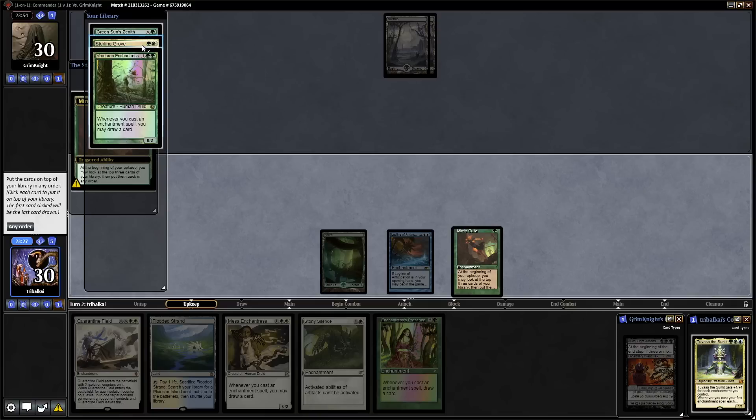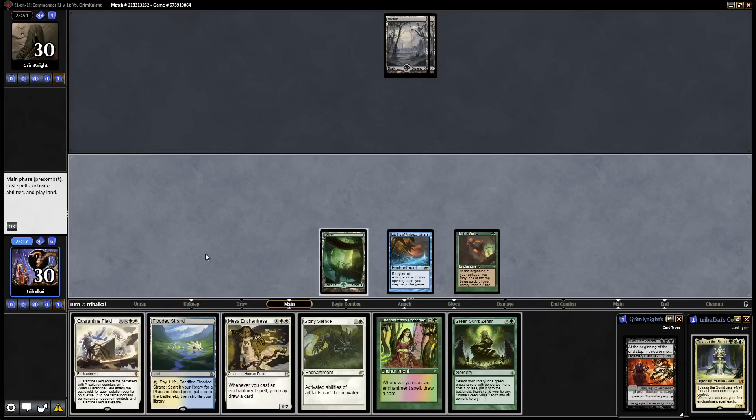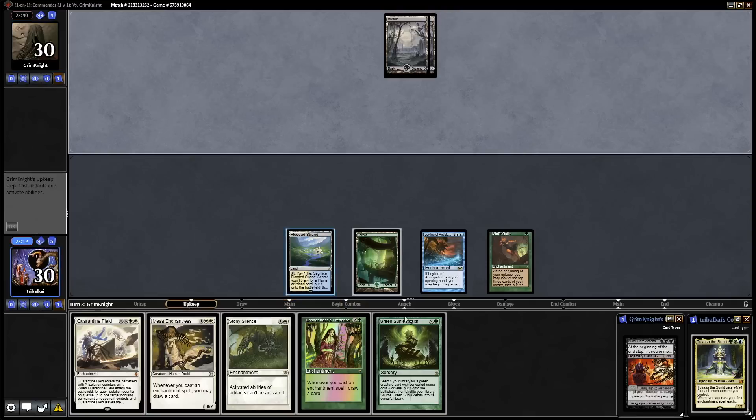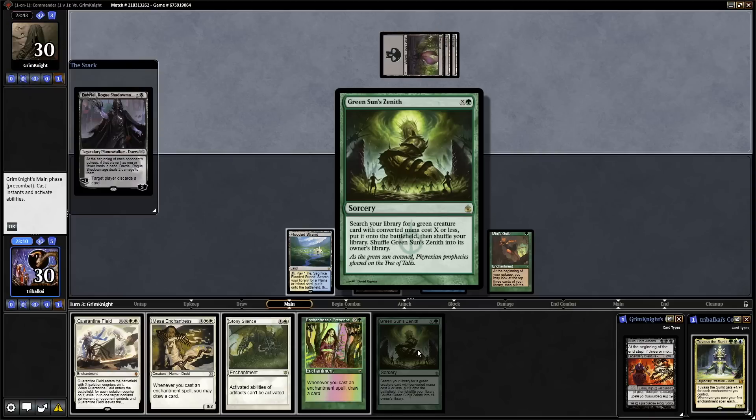We've got an Enchantress spell there. Green Sun's Zenith for the Dryad Arbor might be good — in fact, I think that's what I want to go for. I don't really want to shuffle away either of those cards, but we have two Enchantress spells in hand so I don't feel too badly about that. Green Sun's Zenith is good in the mid to late game for getting Enchantresses out of the deck, but it's also good as a one-mana ramp spell because it can grab Dryad Arbor, which is a Creature Forest.